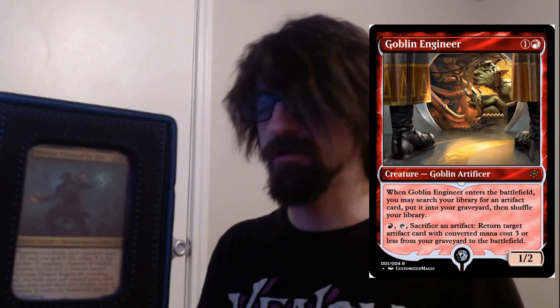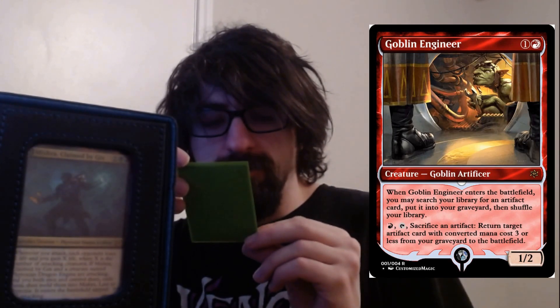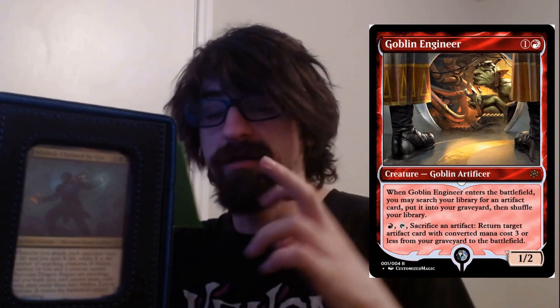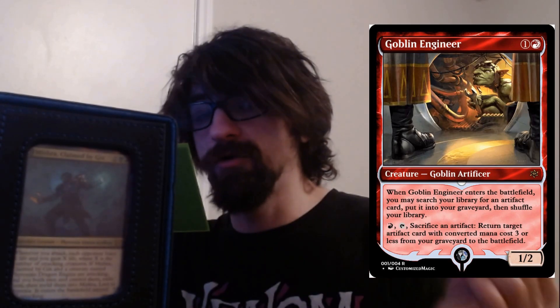We have Goblin Engineer — really really good. The reason it's so good is because the Dragon Engine is an artifact, so you can throw it into your graveyard. When Goblin Engineer enters the battlefield, you may search your library for an artifact card and put that card into your graveyard, then shuffle your library. On the following turn, pay one red and sacrifice him to return that artifact with converted mana cost three or less from your graveyard to the battlefield.